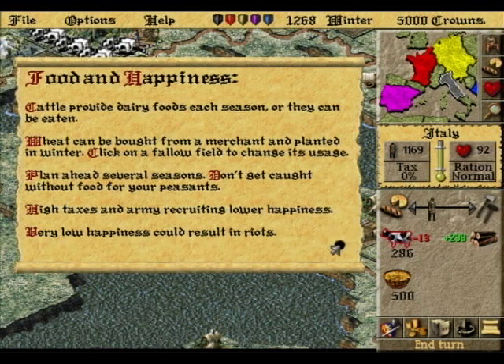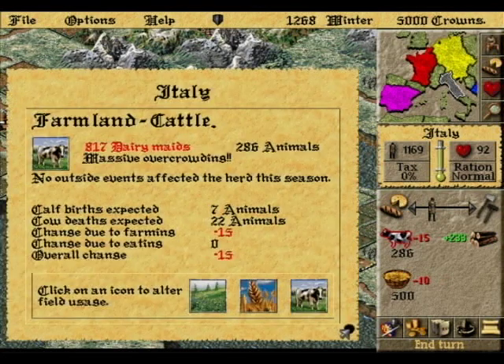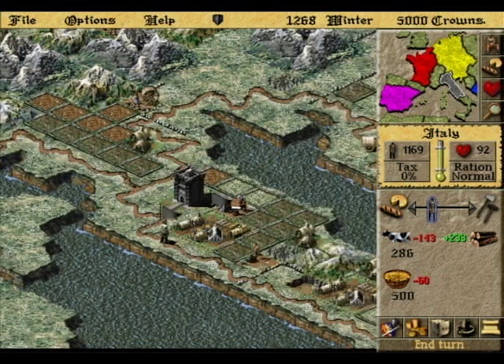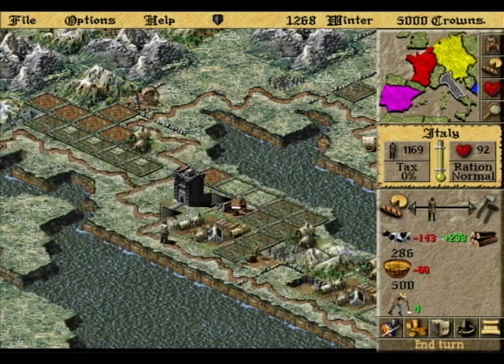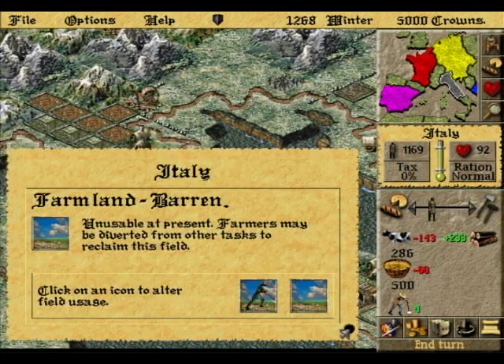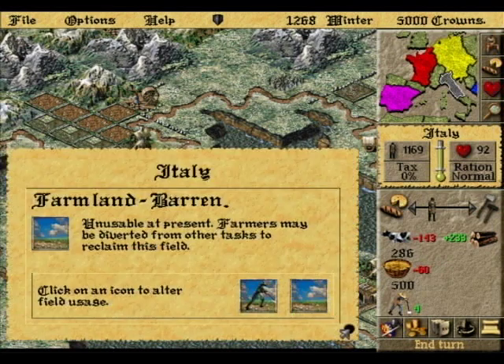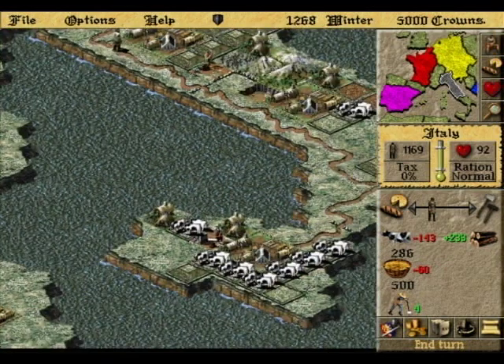So this is where the game gets really complicated — the campaign map, where you have complete control over your feudal realm. Chiefly, what your villagers eat. You have a choice of two options: wheat and beef. You can do both, but I advise you stay away from beef altogether, as all cows seem to do is suck and die. Keeping your fields running is a huge aspect of the game. Random events like droughts or floods will ruin them, and you must assemble a group of villagers to mend them before they can be worked again.